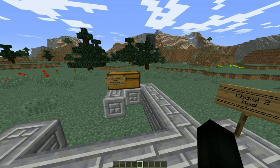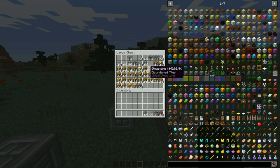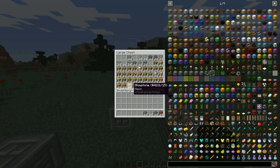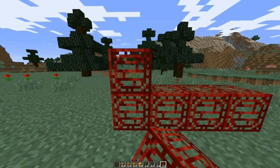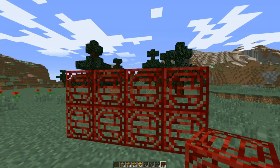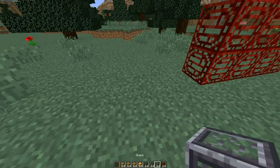Moving on, we have the glass and the glowstone. The glass is honestly the coolest. I'll grab some of the better glass you can chisel and some of the glowstone — some of my personal favorites. There used to be another glowstone one I really liked but I guess they don't have that one anymore. This is my favorite glass — you can literally get like this Chinese lantern or window-type pattern.